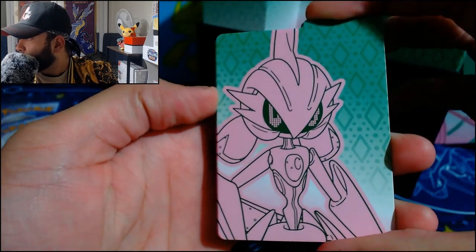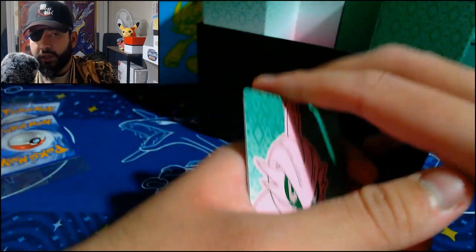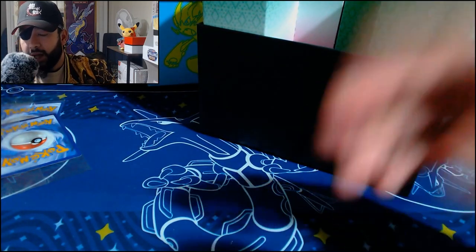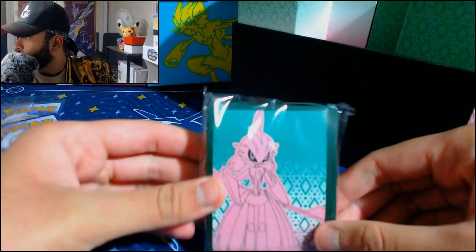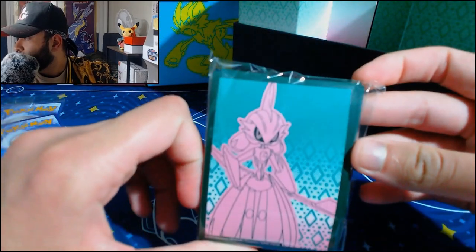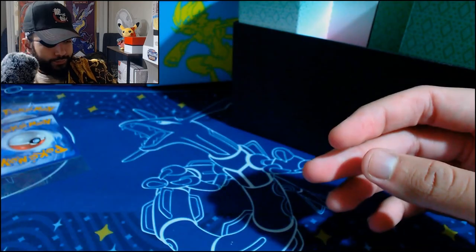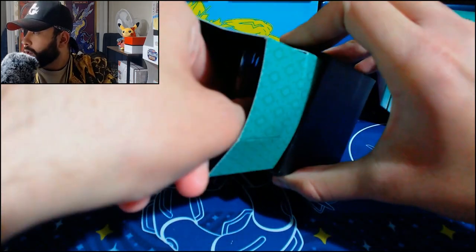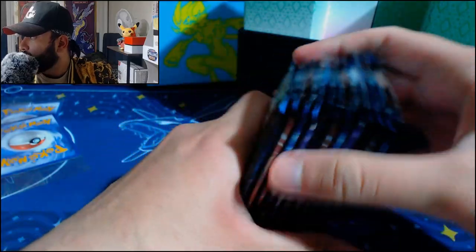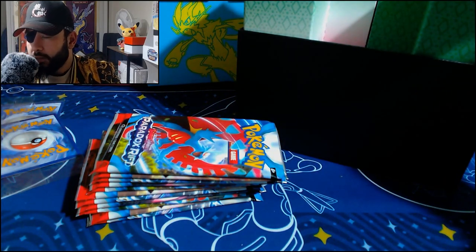It is weird to see these older Pokemon just made into different forms. You have the futuristic Iron Valiant, basically. In the last ETB it was a Salamence, so they made Ancient Roaring Moon. I like it a lot — some of the designs are awesome. Let me know what you guys think. Here we have the sleeves. They remind me of the Professor Juniper or whatever her name is. There's the code card as well. I love that the Pokemon Center exclusive has 11 packs compared to, I think, 9 for the regular ETBs.